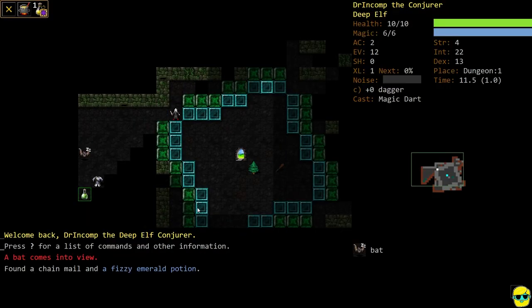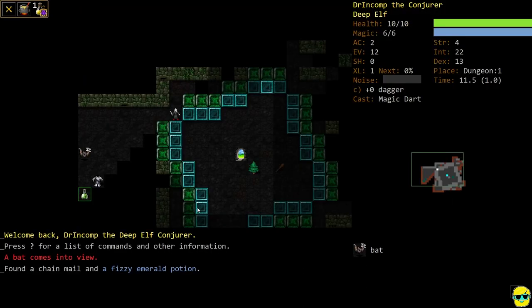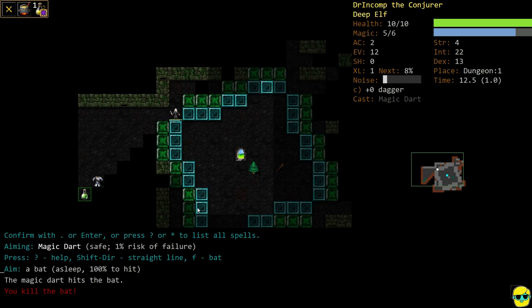Right away we see a bat. As a Deep Elf, our stealth is pretty reasonable — push Shift-5 and you can see we have two pips of stealth. With the bat in range, I'm going to push our macro — number 1 — which automatically launches Magic Dart. The beautiful thing is Magic Dart can't miss. We hit and we kill it — great for bats because they have a lot of evasion. The downside of Magic Dart is that its damage is mitigated by guaranteed damage reduction, so really high armor class monsters might not take any damage from it later in the game.